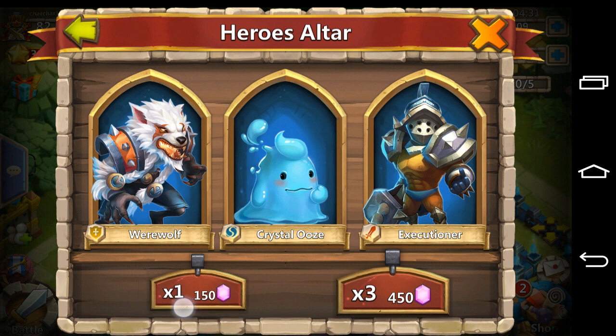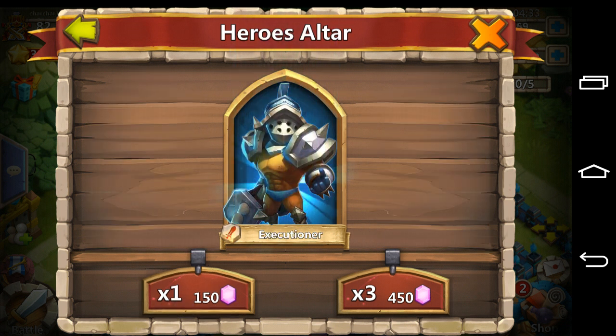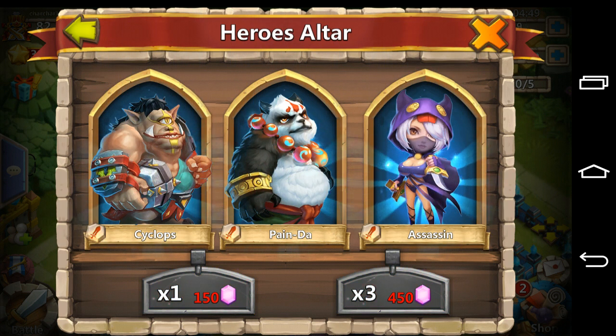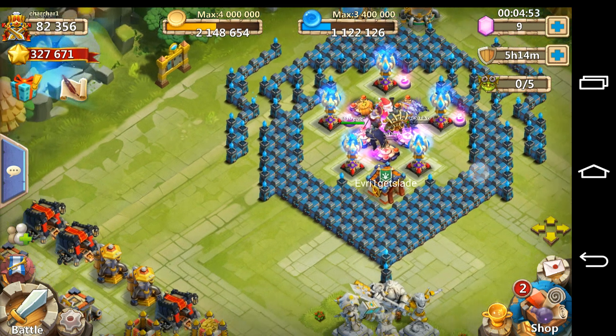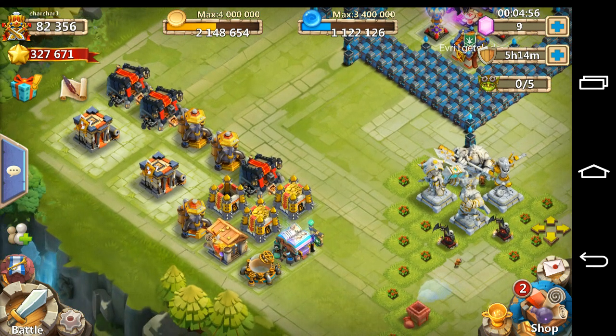150 — got an Executioner. This is the last 450, and if we win nothing, that is 6000 gems straight that I've rolled without a single Legend. Let's go ahead and roll these 450 gems... not a single Legend, guys. 2400 gems, not a single Legend — that's 6000 gems in all.